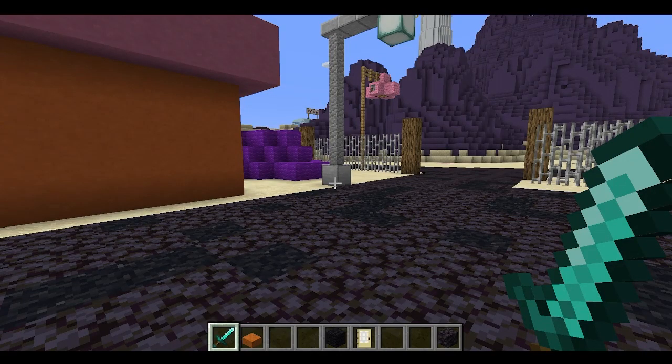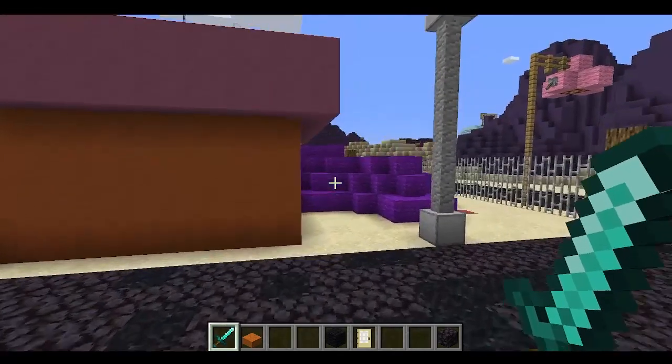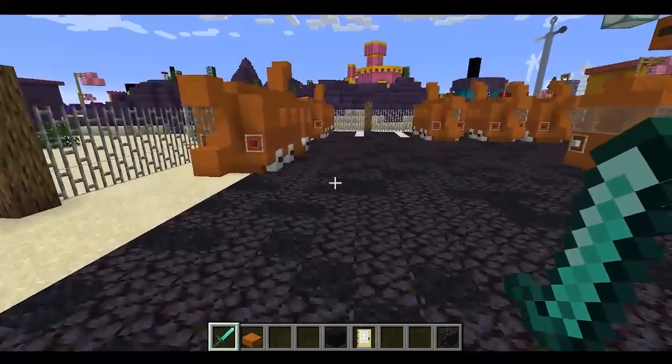Hello everyone and welcome back to another episode of the Bikini Bottom Tour. This is episode 14. In the last episode, we took a look at the normal SpongeBob house, which looks all normal and everything.